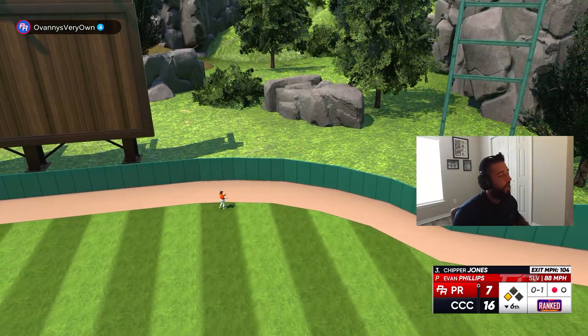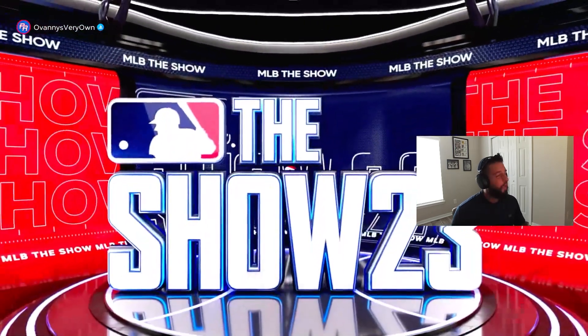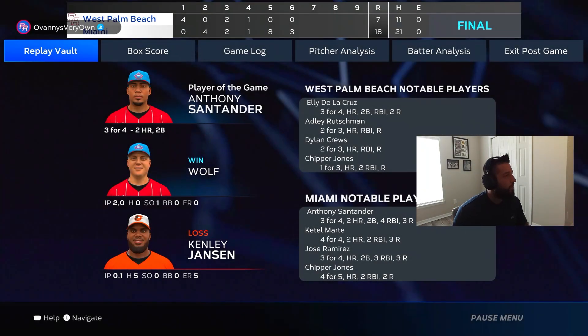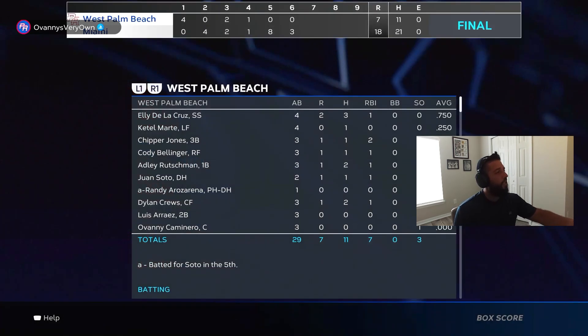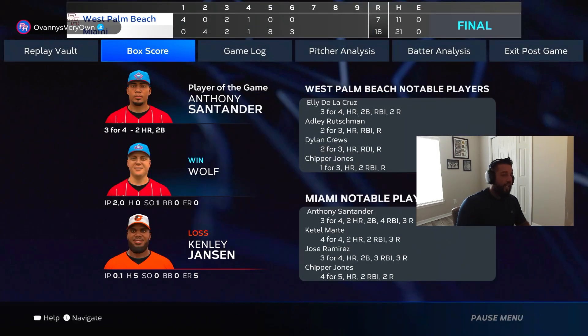18-7 in six innings. Kutch starts off very slow — oh for three with two K's, though he did have a line out. Those two K's to start, however it's not how you start, it's how you finish — and Kutch definitely lived by that. He ends up two for five with two bombs, two RBI, and two runs scored. Overall he does his thing, ending up .400 in the debut. Santander ends up as player of the game though — man, he stole the show: three for four with two bombs and a double. Cattell should have definitely earned player of the game going four for four with two bombs — he just went off, that's exactly what we needed from Cattell, he had been struggling.